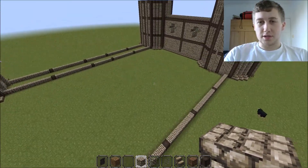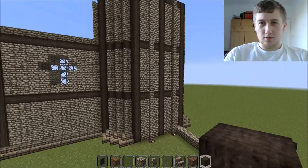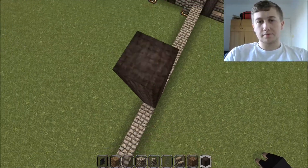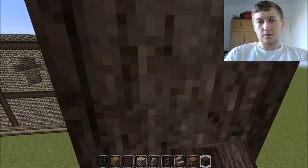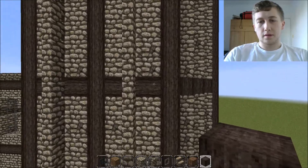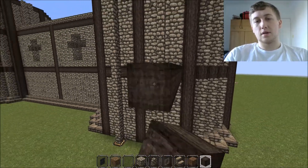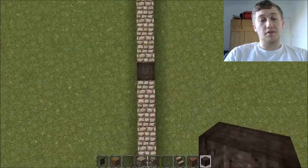Let me just double check over here — the wood goes all the way to the top. That goes away like so, to here, and then this comes across. It'll just be a case of filling in all these gaps with cobblestone, which is fairly easy.